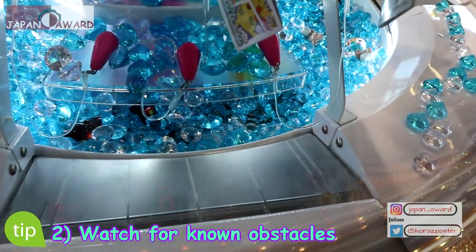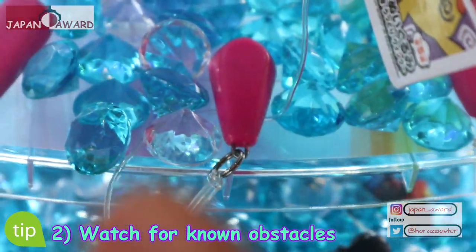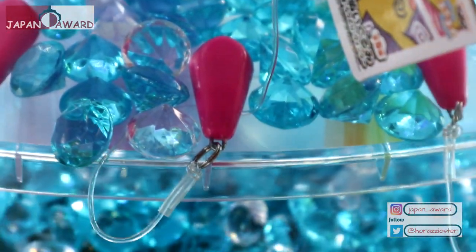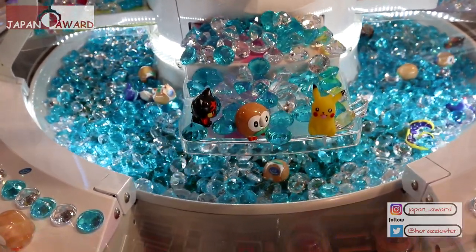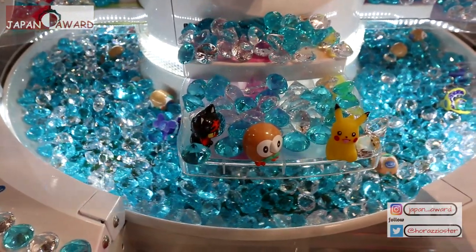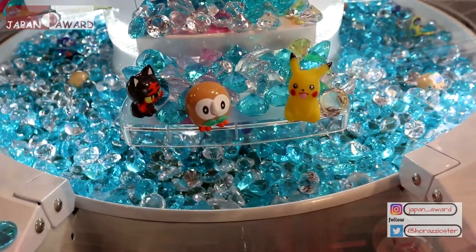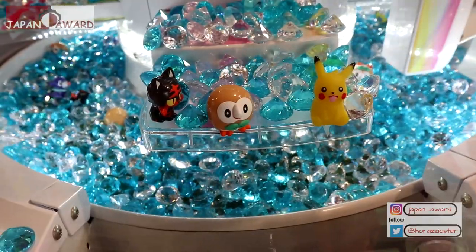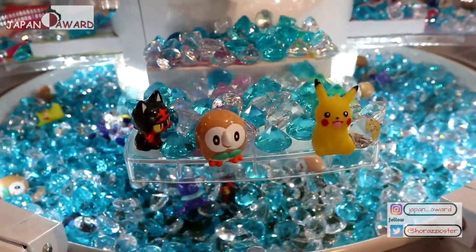Tip two: you might have noticed that some platforms have a kind of sticky paper on top of them — that is to prevent items from falling too easily. However, some machines tend to have a sloped platform that will prevent gems and other items from falling through the chute, causing them to fall off the sides instead.